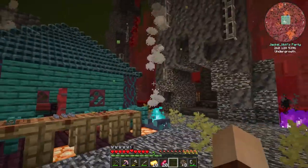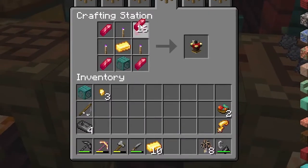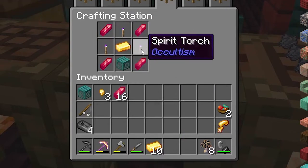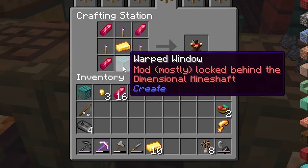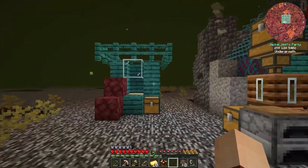Back at our base, we take four of those rose quartz shards in the crafting table with one gold ingot, three spirit torches, and the window — warped or crimson — and that gets us our summoning altar.